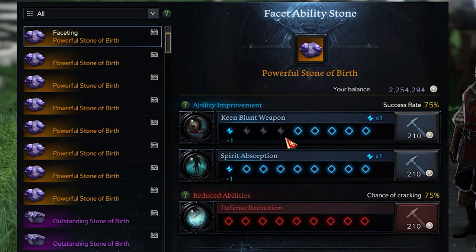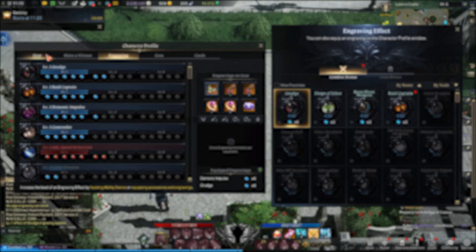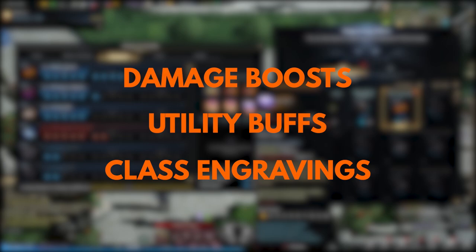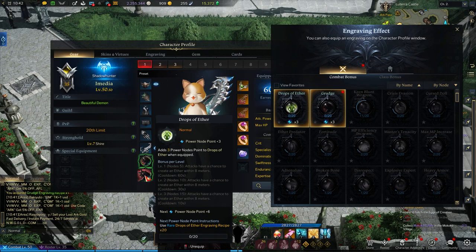Don't panic — once you get past all the nodes and percentages, you'll have engravings down, easy as pie. So there are basically three types of engravings: engravings for damage boosts, utility buffs, and class engravings. The catch is that any engraving item also comes with a debuff engraving, which can offset the usefulness of an engraving item.